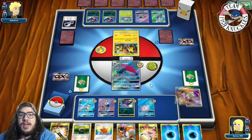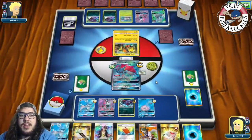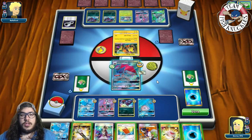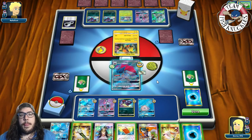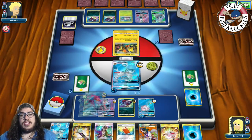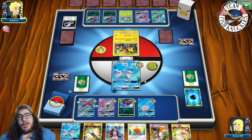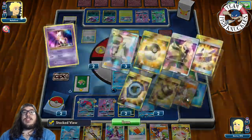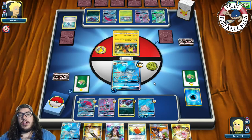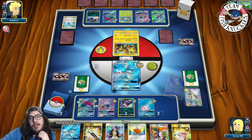We trade away a Water energy but still can't find a DCE. We retreat to Glaceon, attach a Water energy to Lapras, and just pass. We've seen so many cards in the deck and still haven't seen a DCE. Opponent brings down a Zorark with Eva Soda — they can't use Trade right now. We have Stretcher which can get back Eevees and Glaceon if needed.